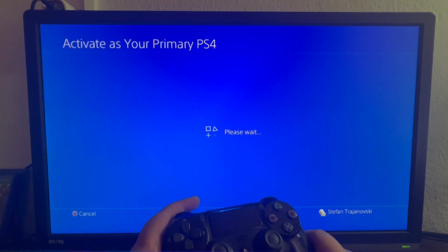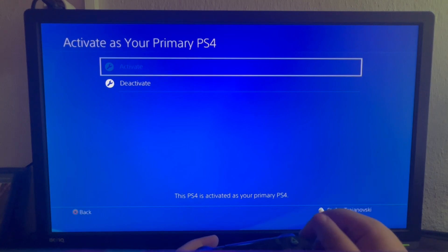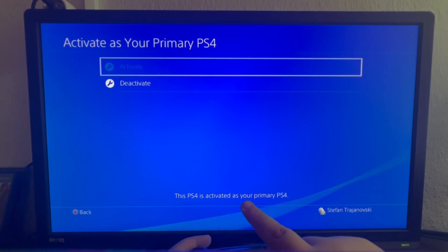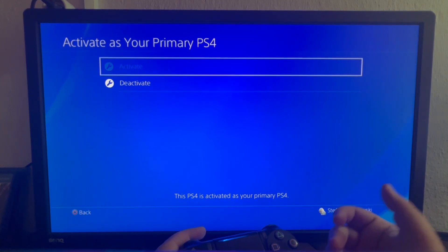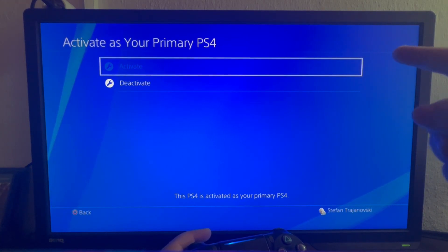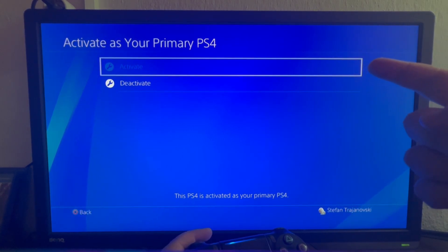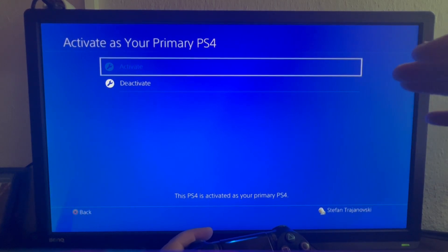I select that setting and wait for it to load. As you can see, this PS4 is now activated as your primary PS4. My account is already activated as a primary account. If it isn't for you, just select the top option called 'Activate' and press it — afterwards your account will be successfully added as a primary account.